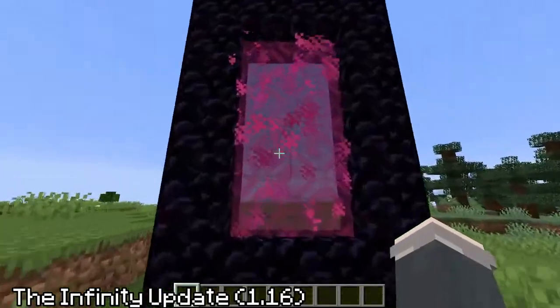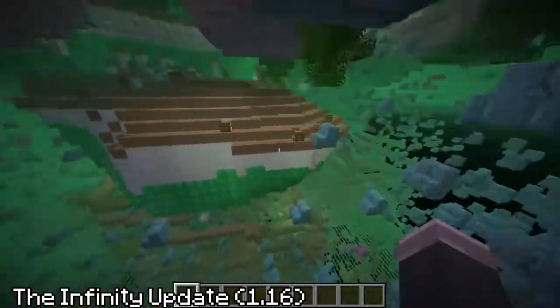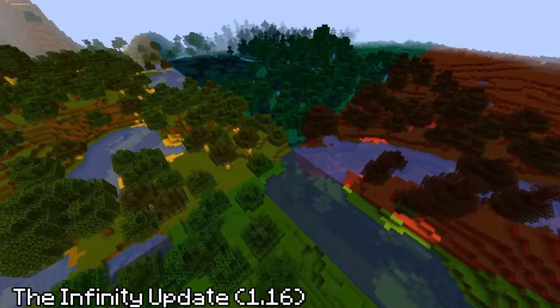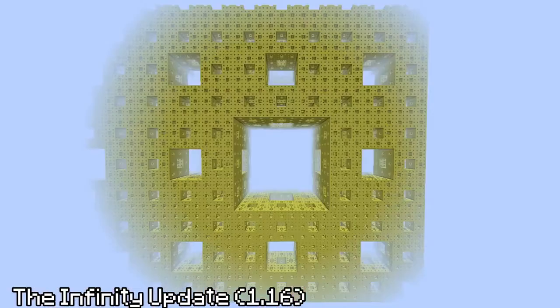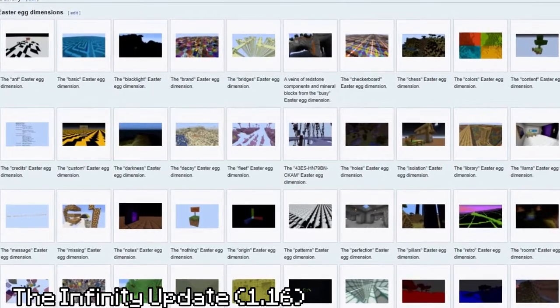This is Dimension Weefies, for example — it crashes your game. Fitting. There are tons of easter egg dimensions in this update, namely: Ant, Content, Colors, Message, Missing, Fleet, Sponge, Secret Message, Terminal, and holy crap, so many more.